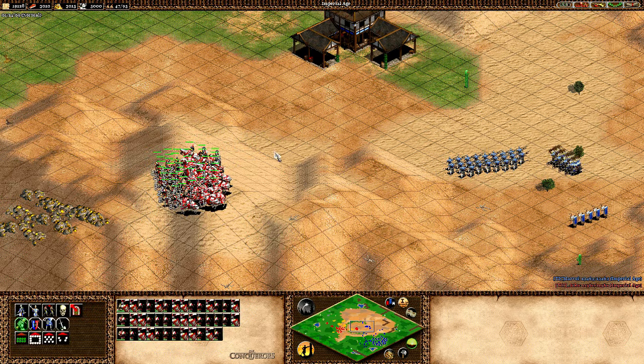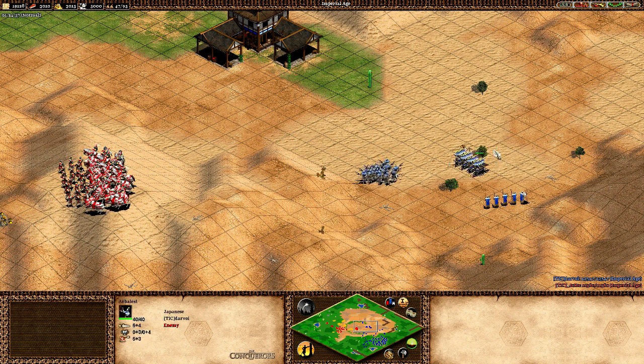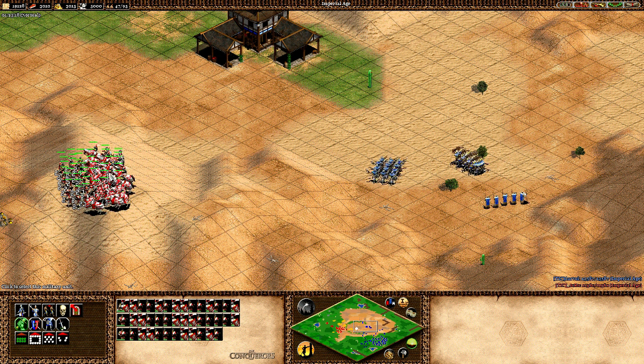We're going to take the paladins and the hand cannoneers from Persia and have them go against the arbalists and halberds from the Japanese player, which is Darvoy. The other thing to note from the live game is that Nikhoff also had a couple of monks in the mix. There are 40 arbalists, 25 halberds, 21 paladins, and 23 hand cannoneers — pretty close to the numbers used in the actual game.